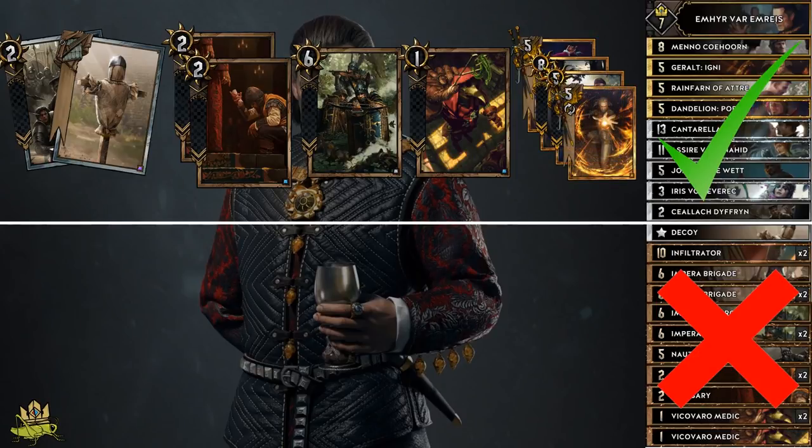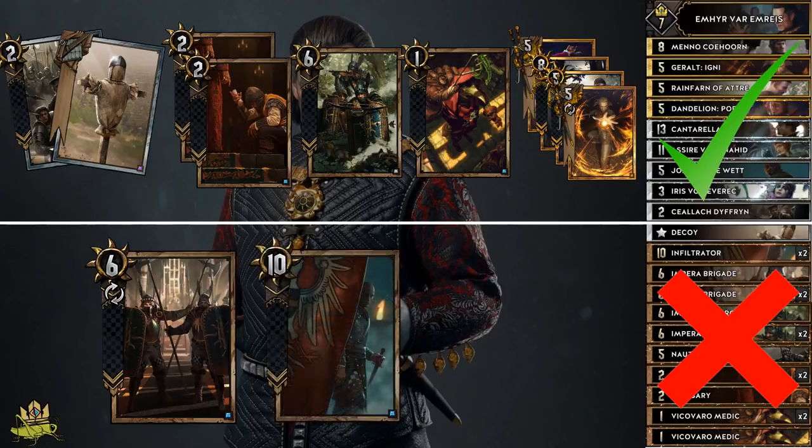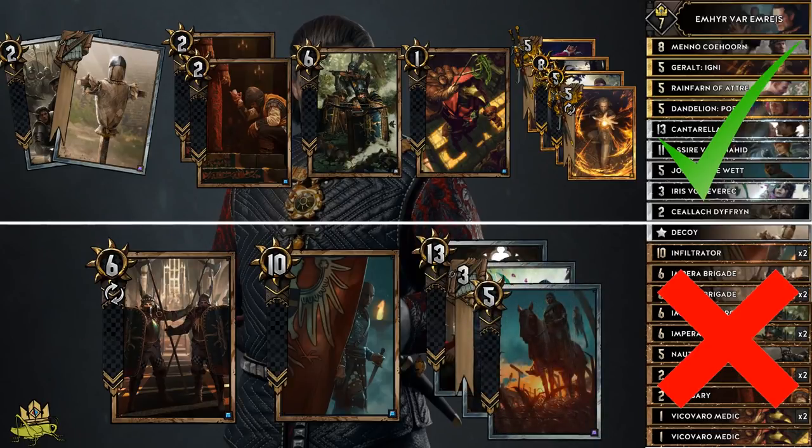Cards you want to get rid of are Imperial Brigade, since you want to play them via Emissaries. Infiltrator, because you want to look it up in the later gameplay to mark a good target, and there is simply no space for them in our starting hand. Get rid of Cantarella, Iris or Joachim if you have all 3 of them, so that Rainfarm can pull one of them in round 3. The general idea of your round 1 mulligan is to enable you to get all those bronzes onto the board, so you are sure to draw your big cards in round 2 and 3, and to enable Assyra to put back exactly the cards you need to re-access them.